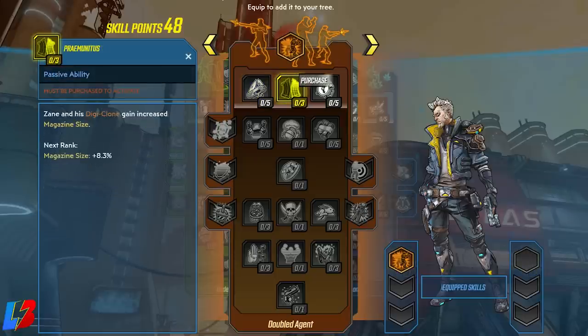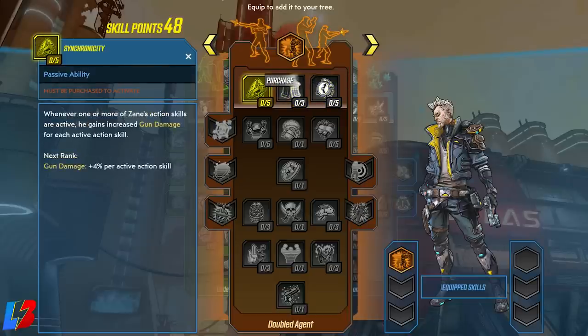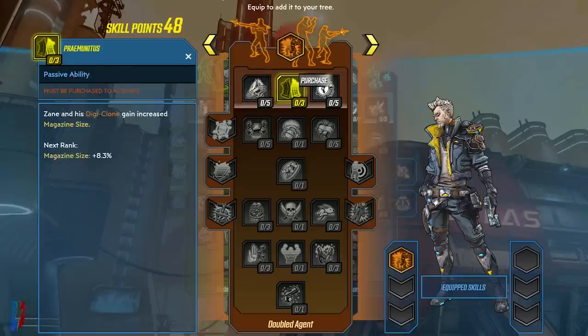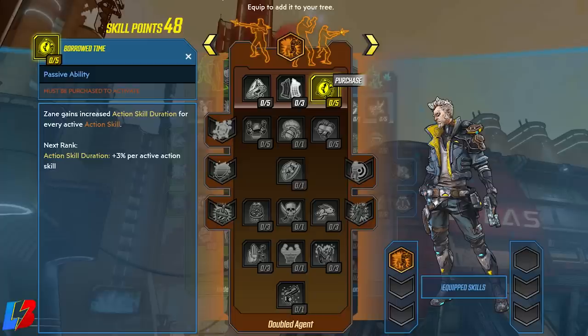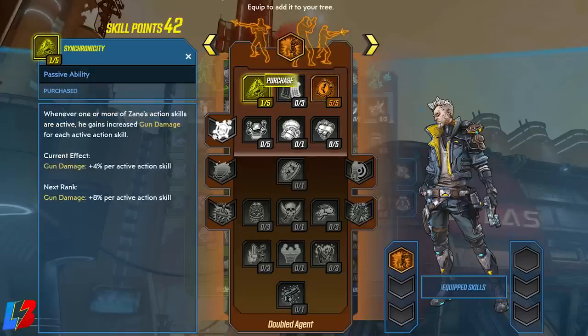Synchronicity gives increased gun damage whenever one or more of Sane's action skills are active. Premunitus gives the clone increased magazine size. Borrowed Time increases action skill duration for every action skill — we're going to max this out to five, since we want our skills active as long as possible. We'll also put one point into Synchronicity for plus four gun damage.